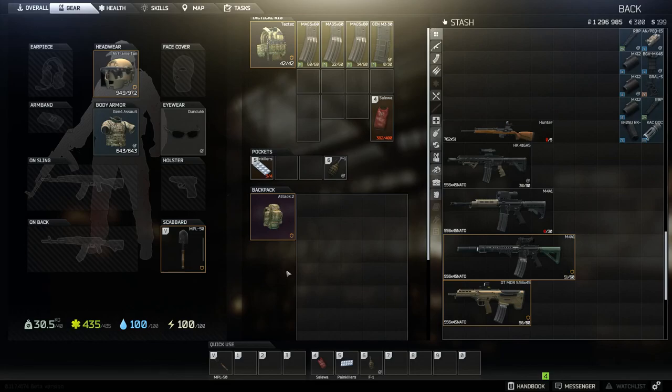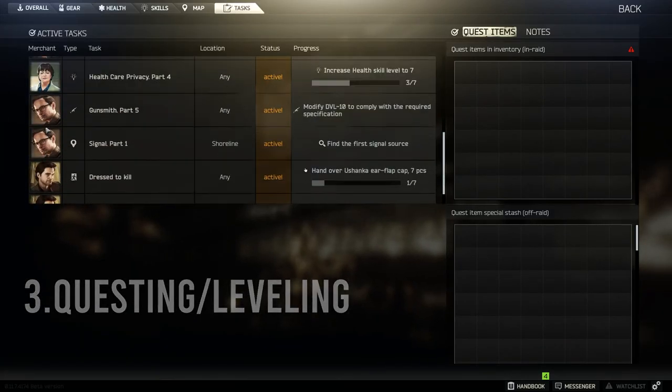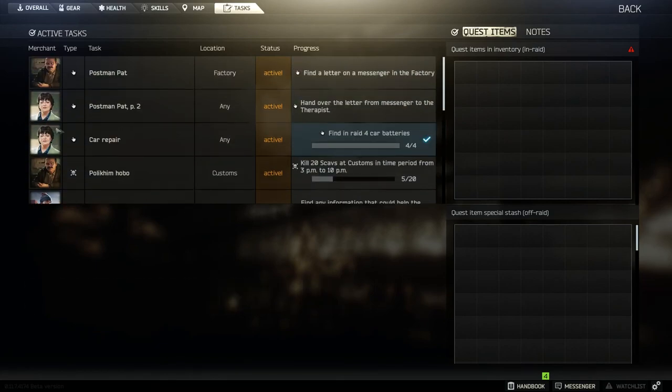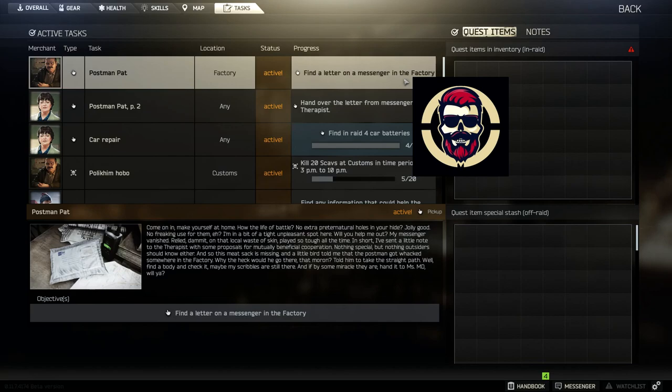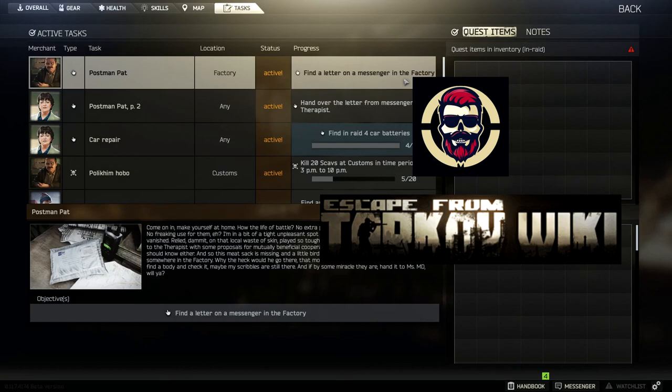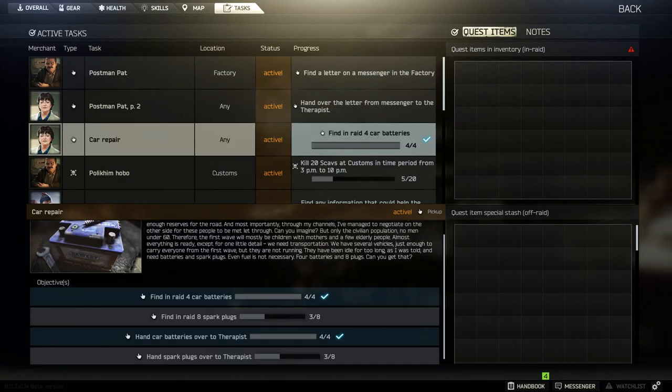Number three is questing and leveling. There are these things called tasks — the quests for vendors — and these are how you level up vendors as we went over earlier. The quest gives you a brief explanation and tells you what to do, like 'find a letter on a messenger in the factory.' There are links in the description to recommended channels like Deadly Slob, who does quest-by-quest step guides, and the EFT wiki which is very well maintained.